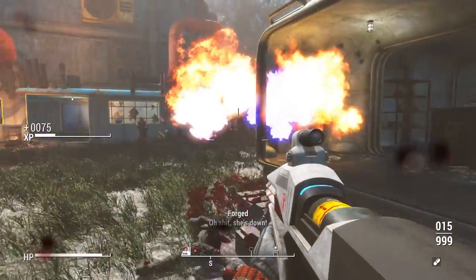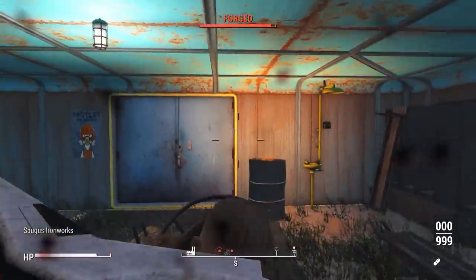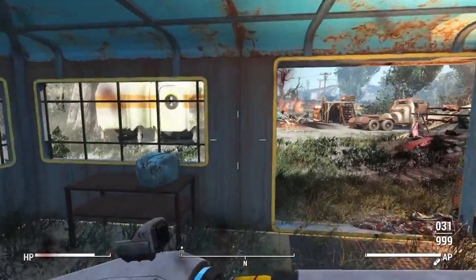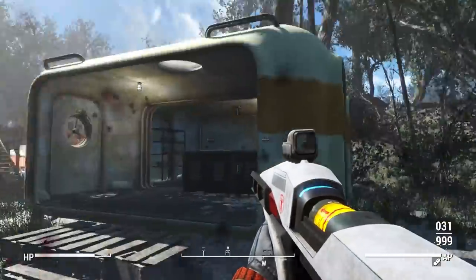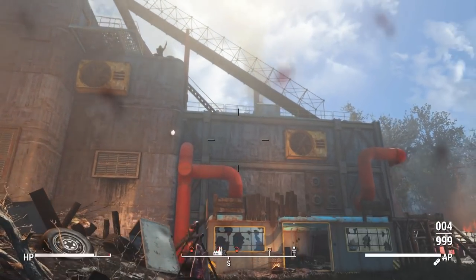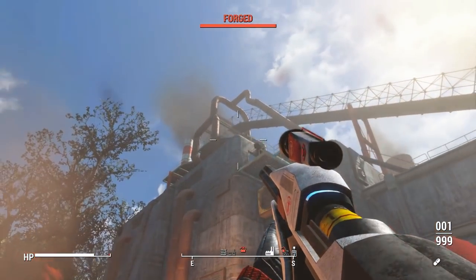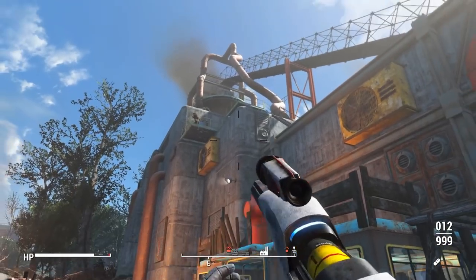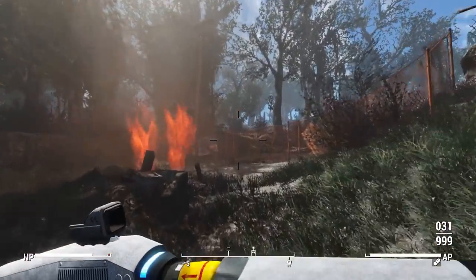With no mods installed, the only weapon the Institute has access to is that crappy Institute laser rifle and pistol, which just doesn't make sense. These guys are supposed to be the most advanced faction in the Commonwealth, and they only have one weapon. I would think they'd have different weapons to deal with different situations.